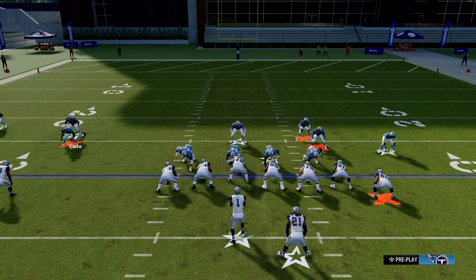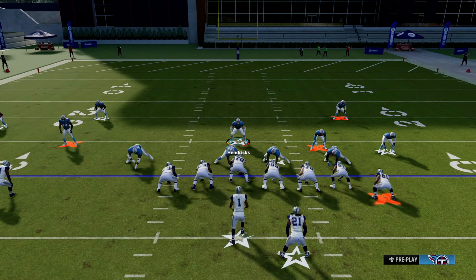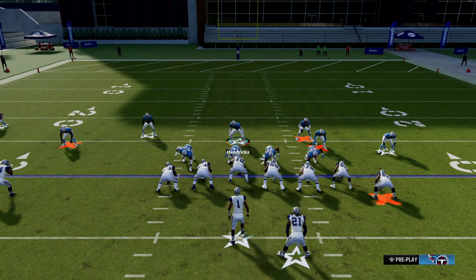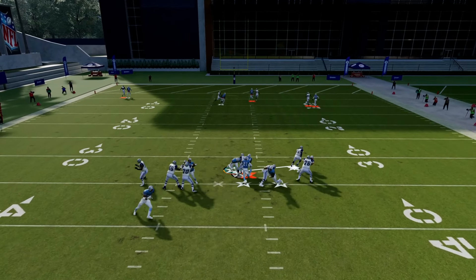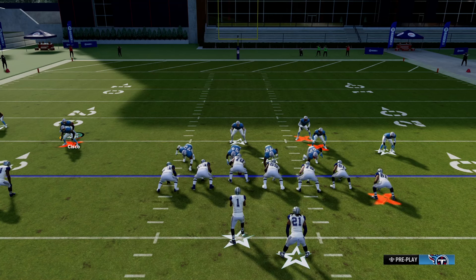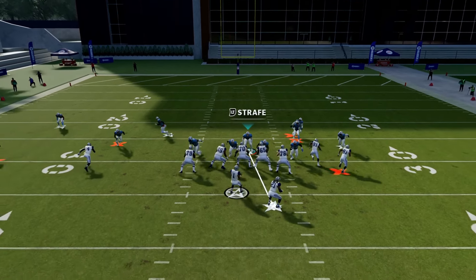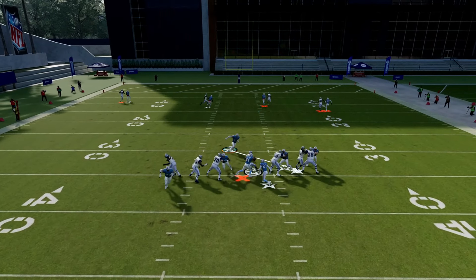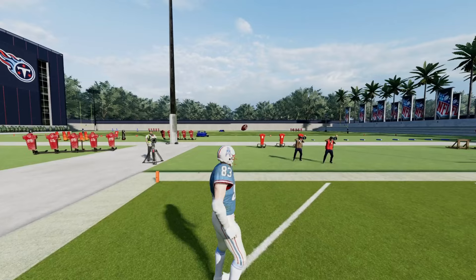One last adjustment to show you: bring up your two safeties and put them very close to the box. Two reasons — number one, if they run, your two safeties will be five or ten yards closer to stop it. Number two, if they throw a quick pass, cornerbacks and safeties that far back allow easy slants or streaks to receivers. Bringing the safeties up stops both the run and quick passing. This makes the play even more overpowered, as long as you have solid cornerbacks and safeties.